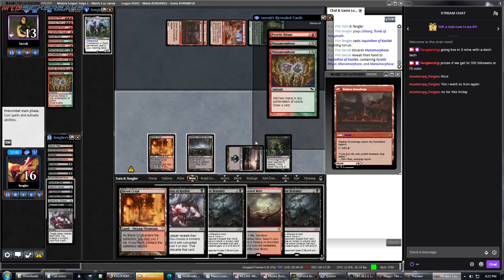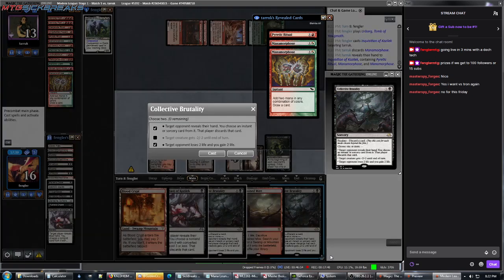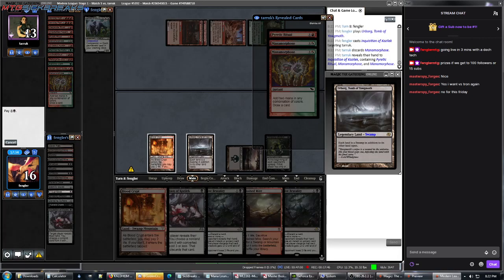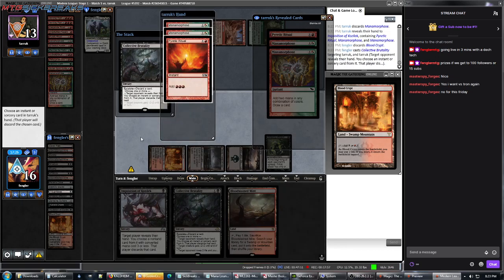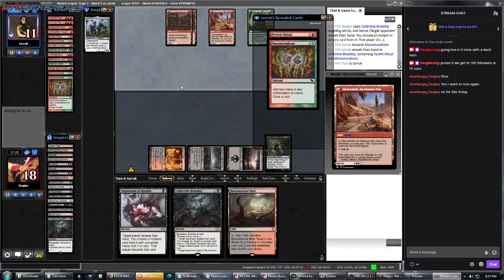Inquisition our opponent — reveals his whole library. He's got triple Manamorphose, Pyretic Ritual. I guess we should take the Manamorphoses because they draw into cards. Then we will Collective Brutality, escalate with two modes — target opponent, pay two, we can discard this Blood Crypt. Now we will take another Manamorphose.